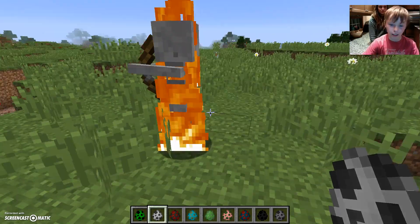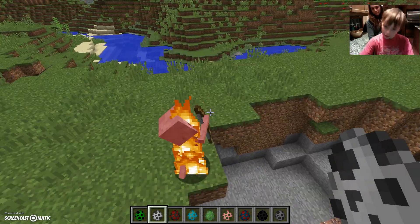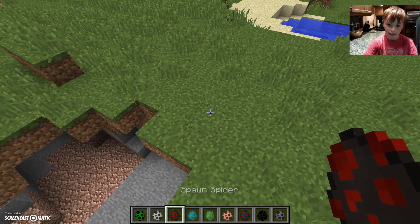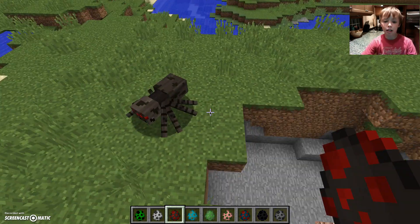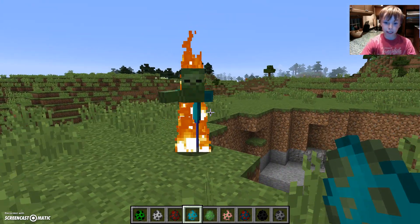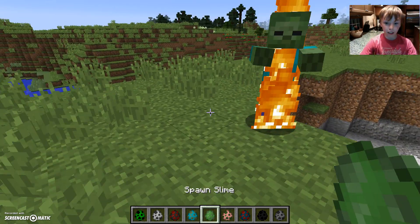Next is the skeleton — this will also burn in daylight but it has a bow. Next is a spider, it's a really big spider and it will attack you. You've got the zombie which you've already seen, which will also burn in daylight. And you've got the slime.